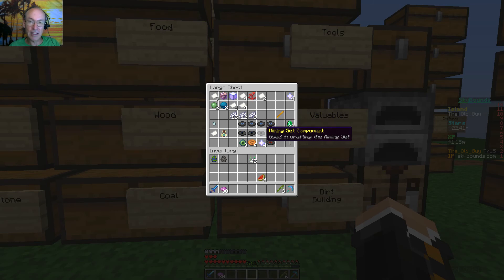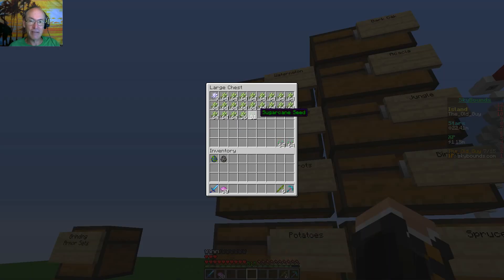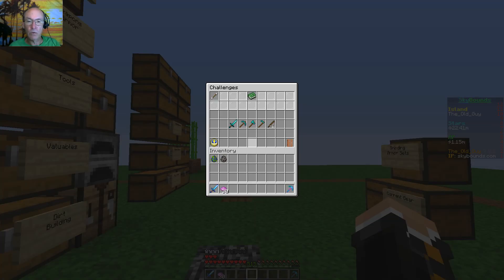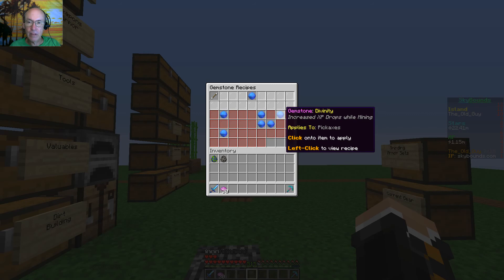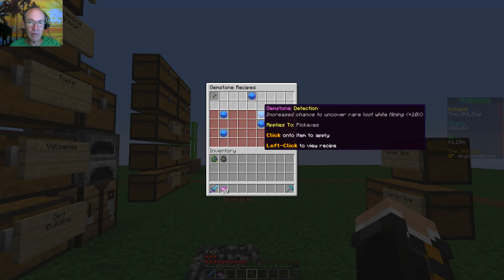I still got to sell those but I bought the fishing set components for about 200k each. My next project is to grind through the fishing. I unlocked increased XP drops while mining in the divinity tree, but it needs emeralds and aquatic gemstones — I've got plenty of aquatic gemstones, so the emerald is kind of an unobtainium, but maybe not.